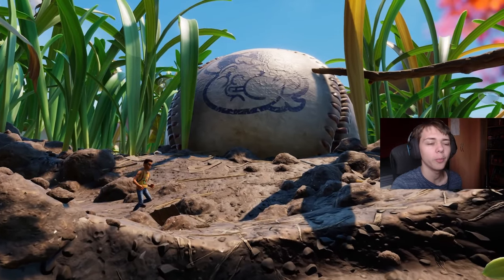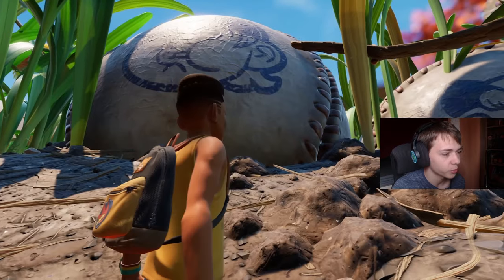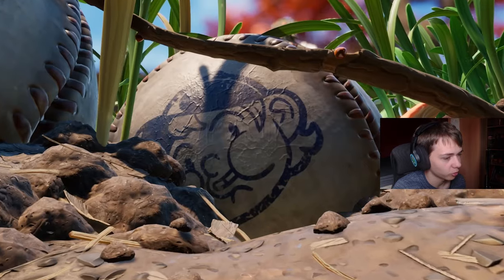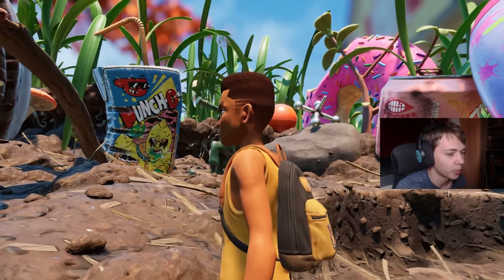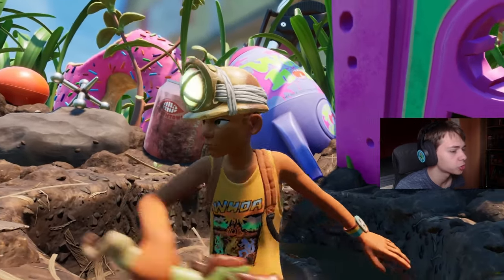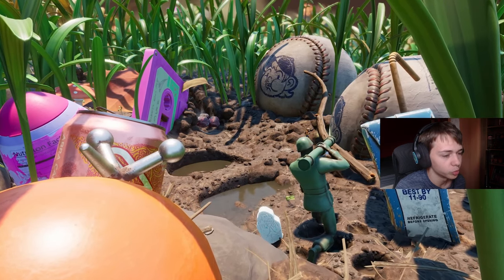We've seen this teaser before a million times, but I'll show it again. He walks out, there's a baseball, he turns to the right and another baseball magically appears. It slightly rotates, which I don't think is intentional, and then a bunch of new stuff just spawns in. Then he pulls out this item, goes up, and moves the stuff around.